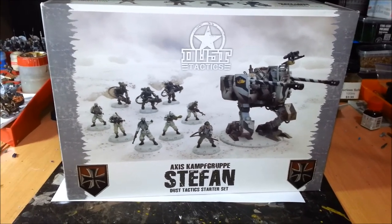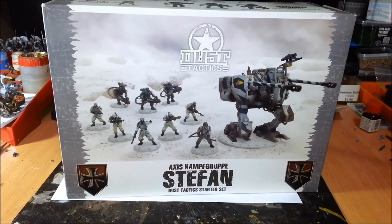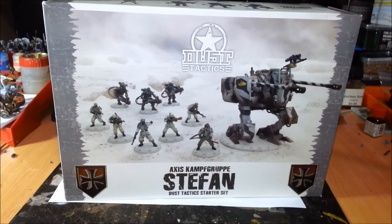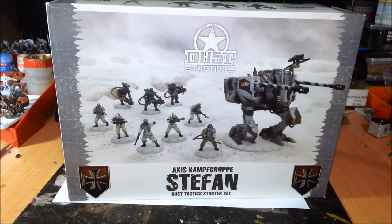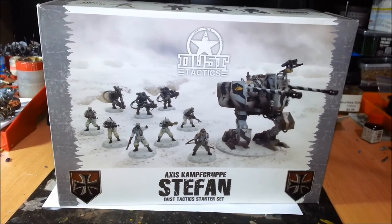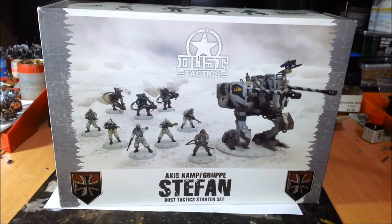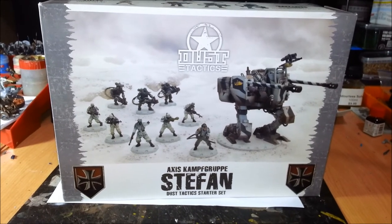There are three of these starter sets — one for the Axis (this one), one for the Allies, and one for the SSU — the Russian/Chinese army. Each one has the same makeup: a hero, a walker, and two squads of infantry, with everything you need to start playing. As a starter set it's really good — it's not like 40K's Dark Vengeance where you'd need to get additional scenery. You're pretty much good to go straight out of the box, which makes it great for introducing friends who aren't into the hobby aspect of wargaming but want to play a good game.